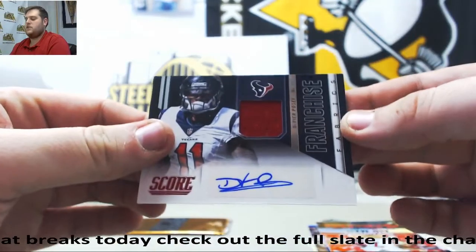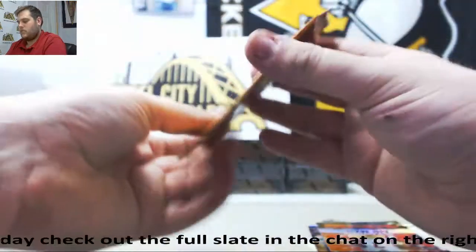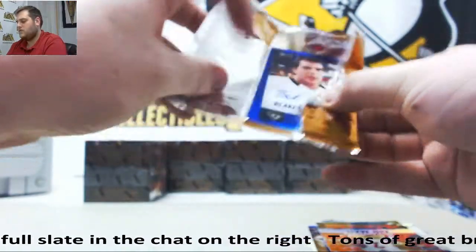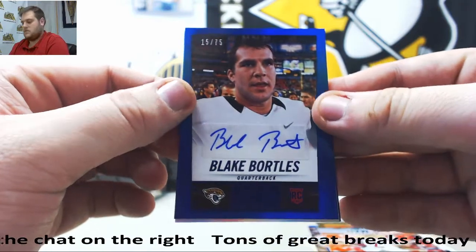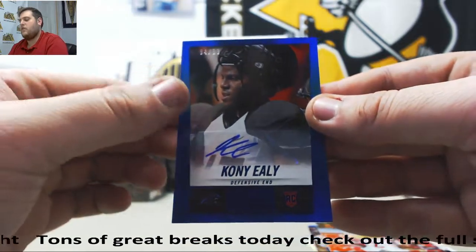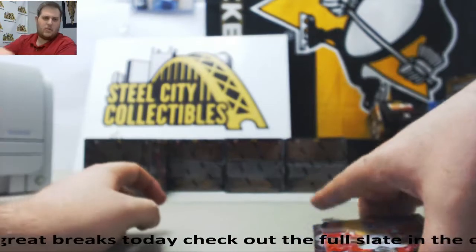Devere Posey — rookie jersey Swatch Auto for the Texans. Come on, big hits — no points. That's Bortles, 15 of 75, rookie auto Blake Bortles. CJ Fedorowicz, rookie auto for the Texans. And Coney Ealy, 94 of 99 — rookie auto. I think he's at the Pats now too.